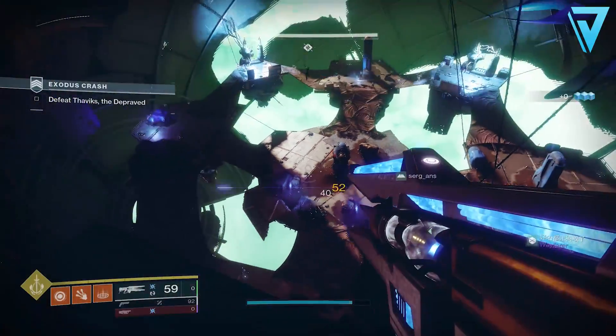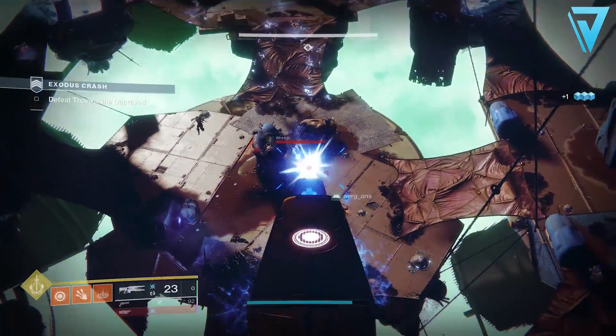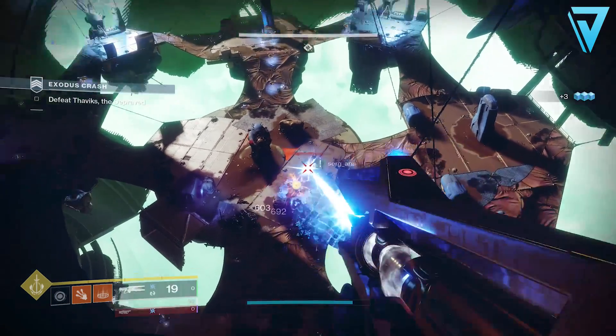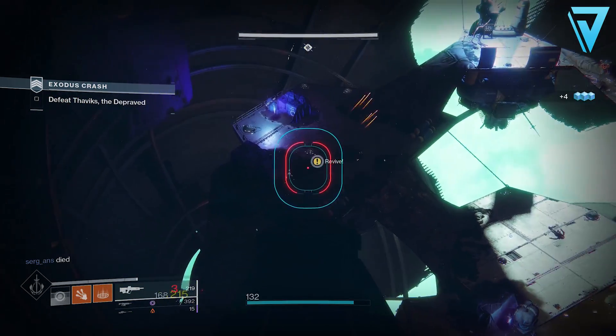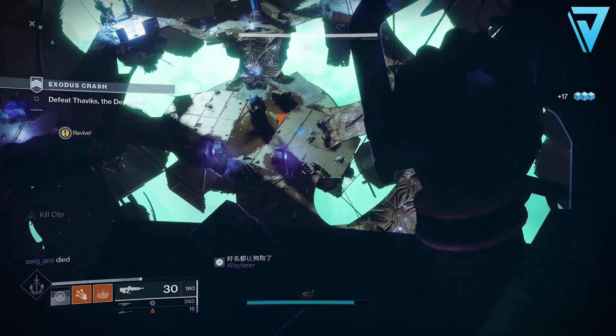From here you have a great vantage point with any long-range weapons. Divinity is still very useful, but bear in mind there are some Barrier Champions in here during the Grandmaster version, so you will need to be running something like Ariana's Vow to make sure you can still take their shields down at distance. That is the cheese spot for this week's Grandmaster Nightfall, the Exodus Crash.